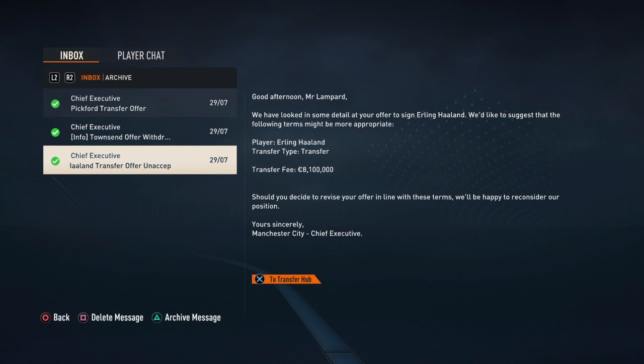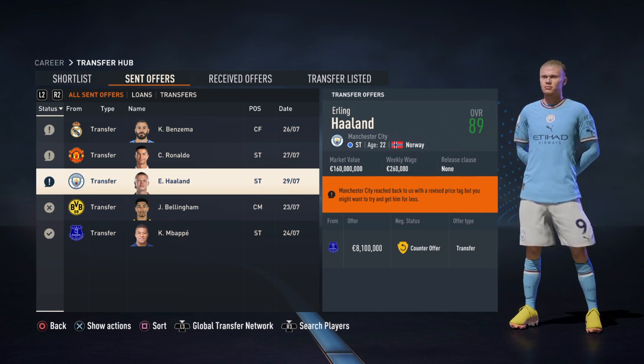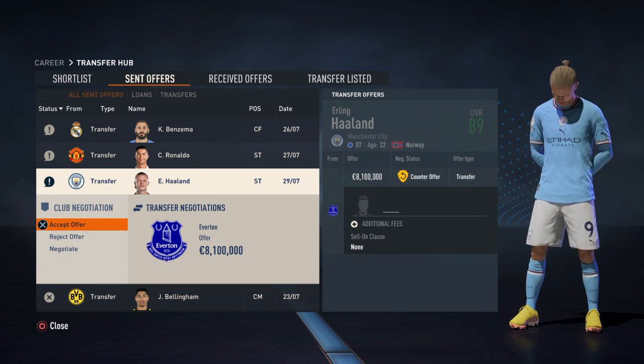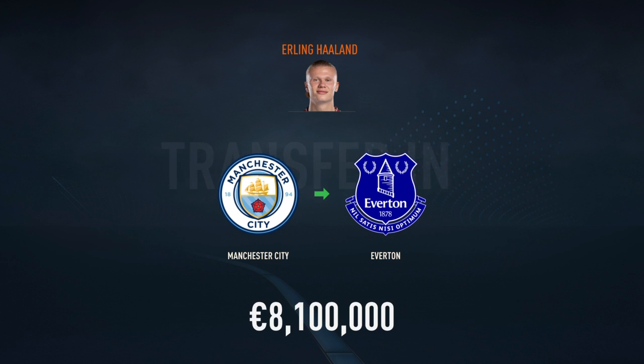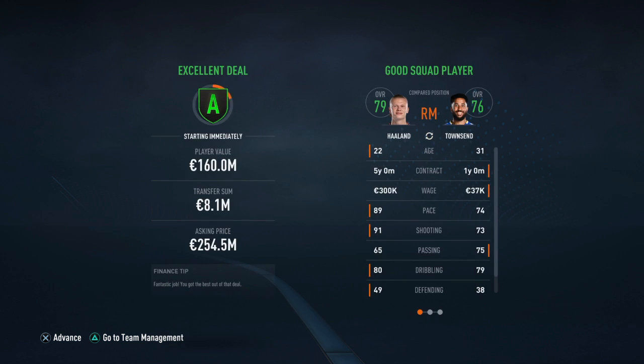After doing this on multiple occasions, I have discovered that the AI at times does counter offer your transfer with a counter offer that is higher than 50 euros. From here, you get two choices: you can either accept the transfer fee they came with — it's always way, way much lower than the actual value at which the player is valued — or reject the counter offer and then try again in a week. The choice is up to you.